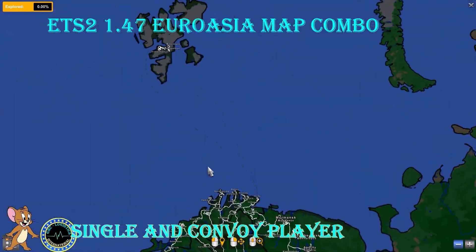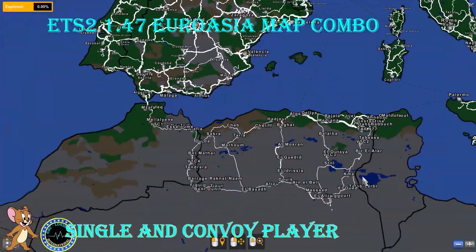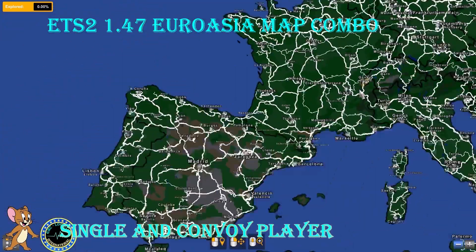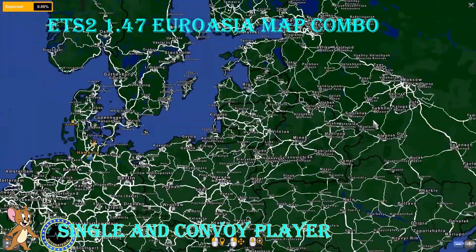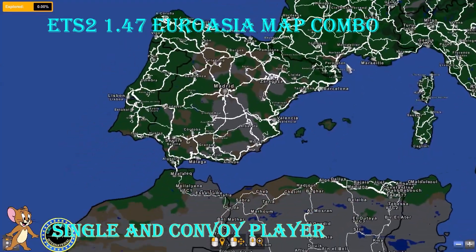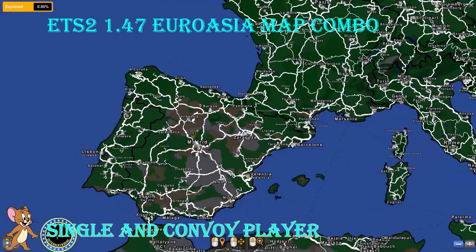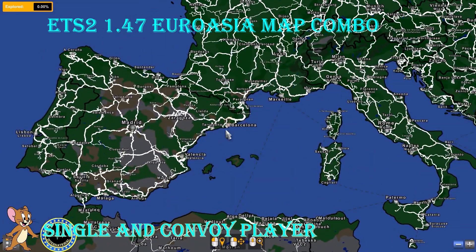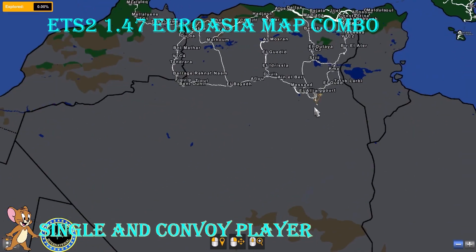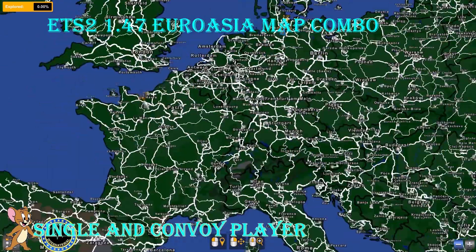For all the smaller maps they'll be in Global, in which EAA is optional. So if you want a big map with all the small maps, I will say use Global without EAA. EAA is marked as optional in the Global combo, along with a whole load of other maps — most of the small maps are put down as optional.